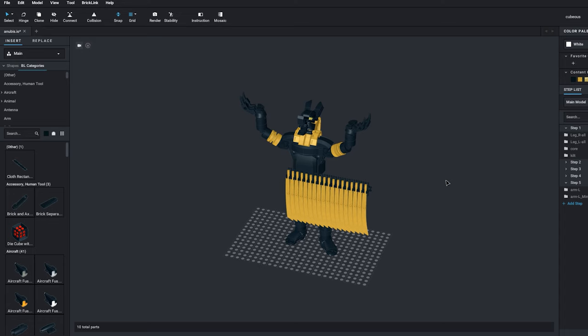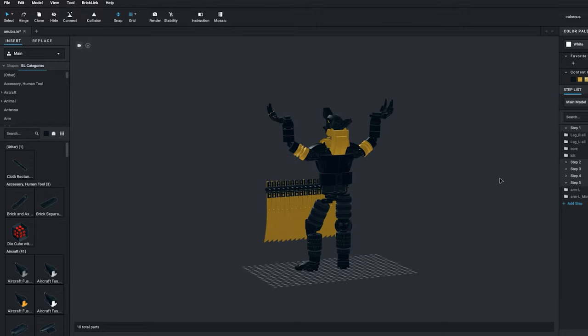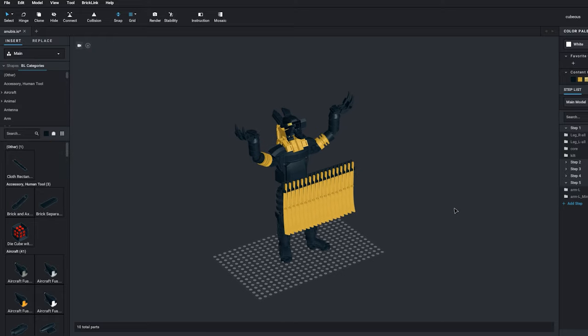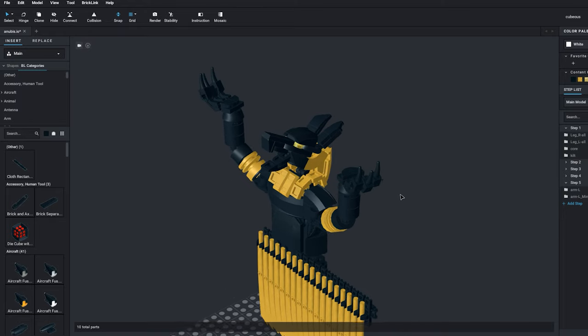Since I needed to make a virtual model of the statues to create the part list and make building the second one easier, it got me thinking that I should make an instruction for it. What do you say — would you be interested in building this bad boy for yourself? Let me know in the comments.